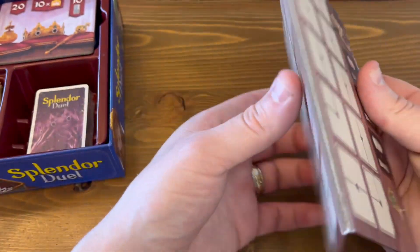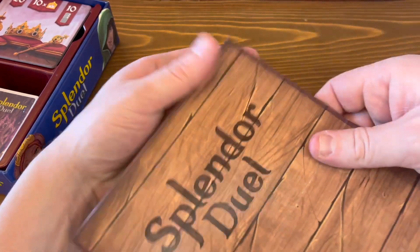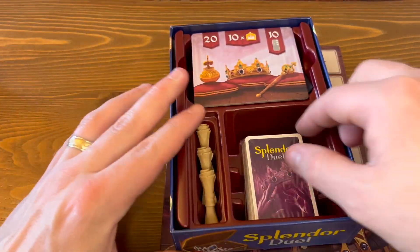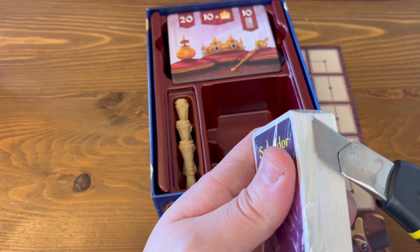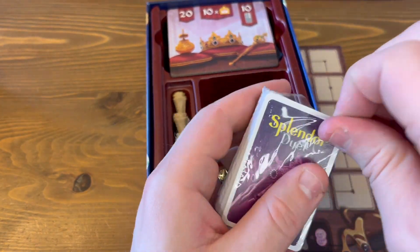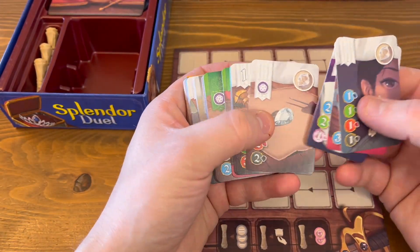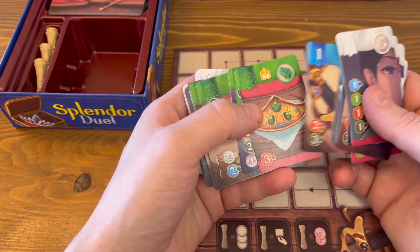There's a small board — Splendor Duel. Duel, not duo. And there are small cards. These would be like Euro Mini, original Ticket to Ride size cards. So again, this is a pretty small version of the game in comparison.